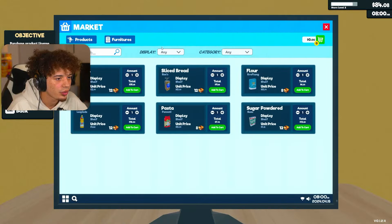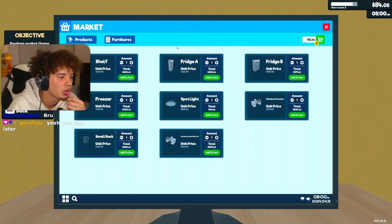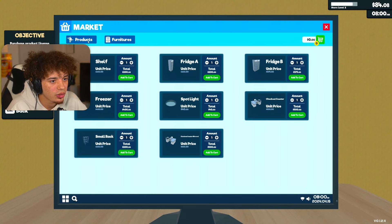Furnitures. Oh, we can get another shelf and a fridge, a checkout counter, a spotlight. Oh, we should get a spotlight. I'm half and half on getting that because we only have $80 and the day hasn't even started yet plus we have bills. So I think we just hold off on that for now.